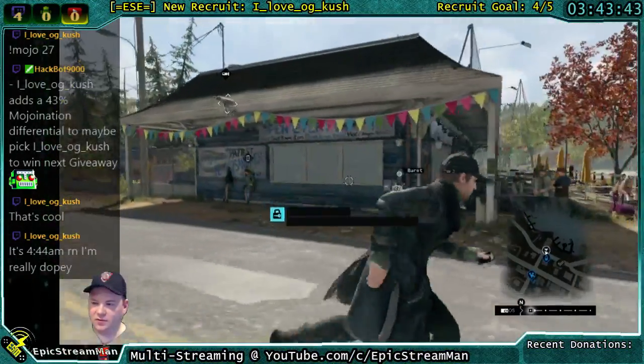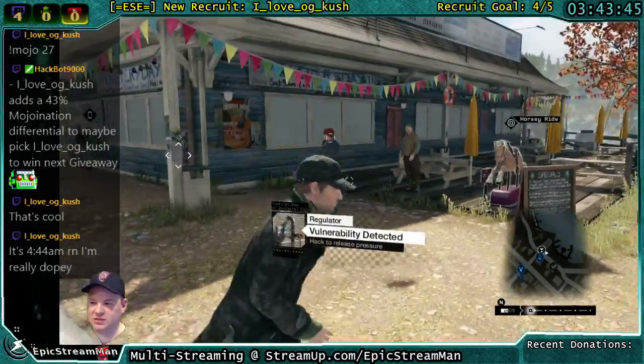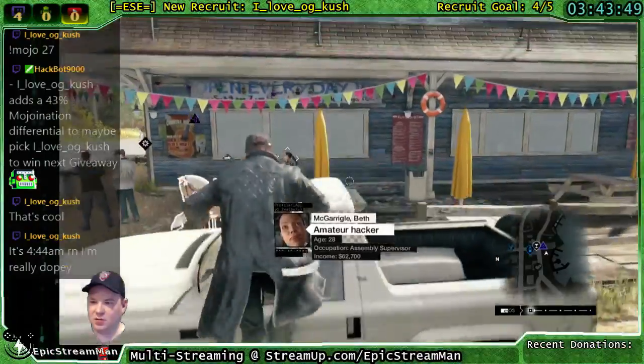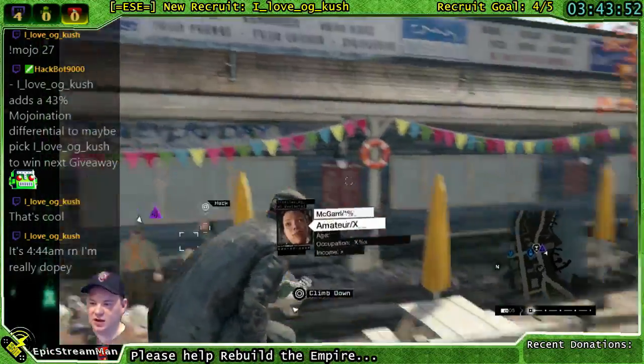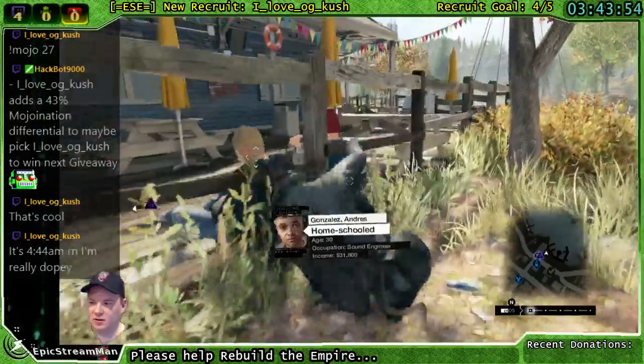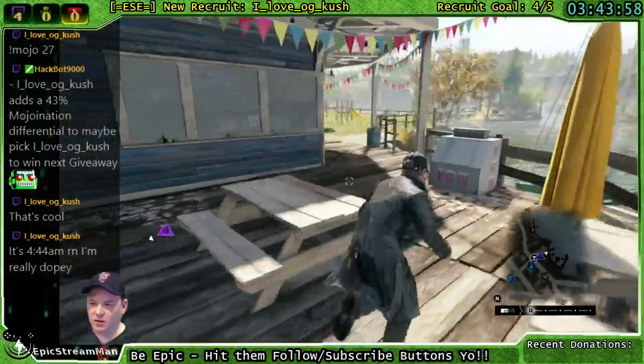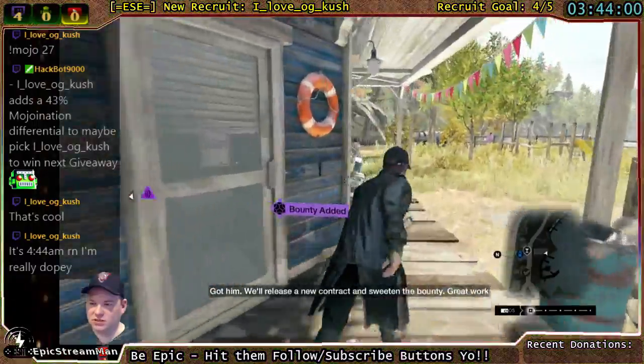We want to get up on the roof here — there are a couple different ways to do it. You could bomb jump off a car, like this truck, or off an awning. That's one way to do it.